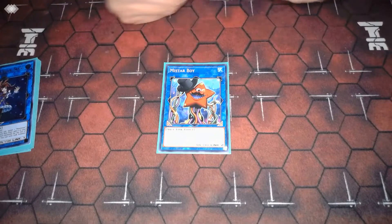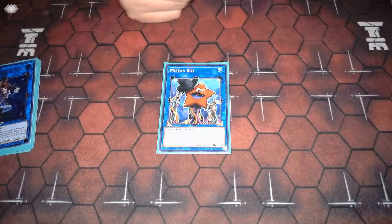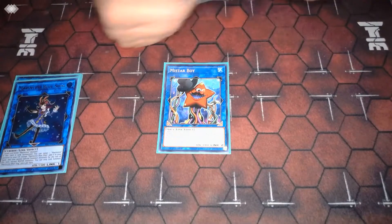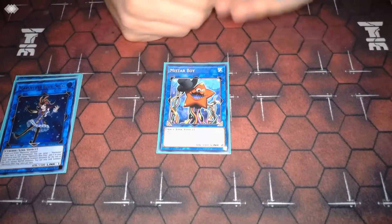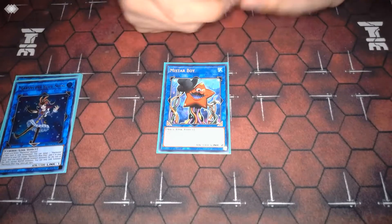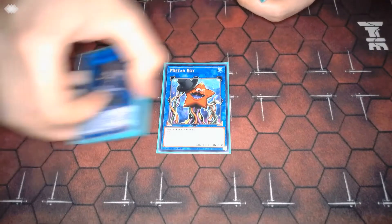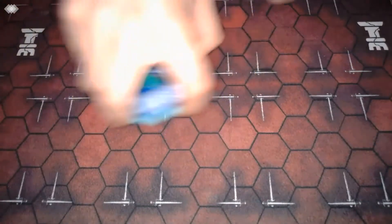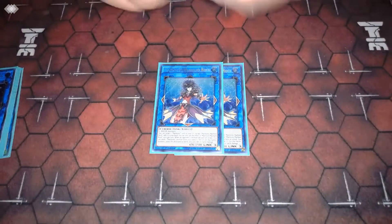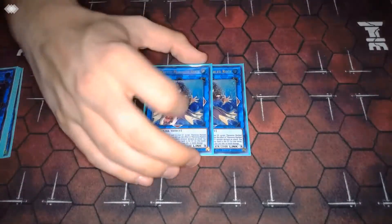One Mistar Boy — normally only comes up when you're pushing for game, just puts an extra 500 damage on everything on your field, and it floats which is nice. I also thought about playing the Charmer, Eria, but the problem is I'm never going into Eria when I could be going into Coral Anemone — Eria is reliant on our opponent putting something in grave. Two copies of Marbled Rock — you're going into at least one of these every single duel.